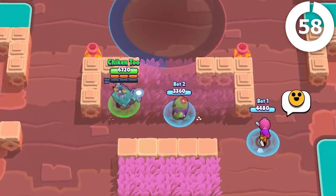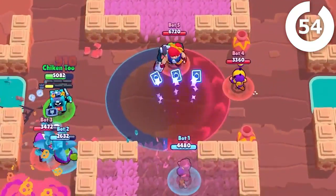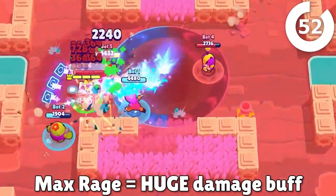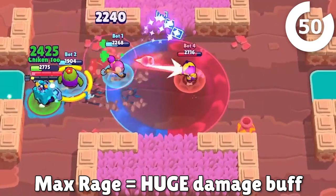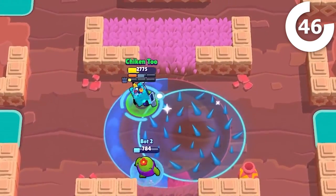When you first start a match, Ash feels a lot like playing Nita. You're really tanky, and you need to hit your attacks as many times in a row as you can to get max rage, which literally doubles your damage output. This is an absolutely massive buff, and you want to have it as long and as much as possible.